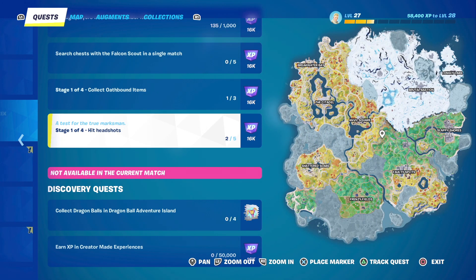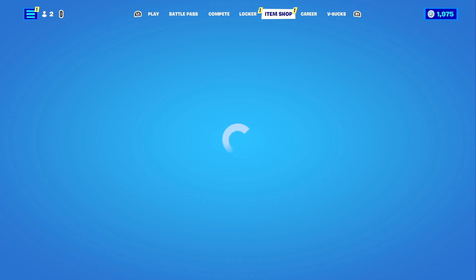Let's take a look at the weekly challenges. The only one we have left to talk about is the Hit Headshots challenge, and this one goes in stages. The greatest place to do this is in Team Rumble because you can hit headshots all day. If you get eliminated you don't have to worry about waiting to respawn — you'll just respawn right away and be able to start hitting more headshots on your opponents.